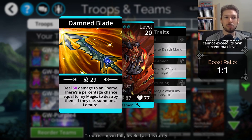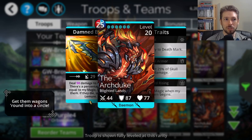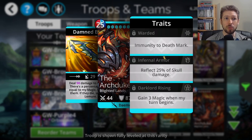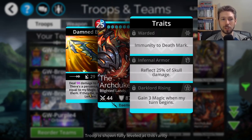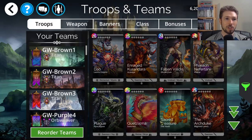This troop probably isn't something I would recommend for a new person — not for your first or first four or five mythics. I would suggest other mythics besides this one. But this is looking a little interesting. Its traits: it's immune to death mark, reflects 25% of skull damage, but has no dodge or reduction to skull damage. Its last trait says gain 3 magic when my turn begins — whoa, okay, this changes it a little bit. It's going to gain 3 magic every time your turn begins, slowly increasing its percentage to lethally kill the enemy by 3 every single turn. That could make this troop pretty good.